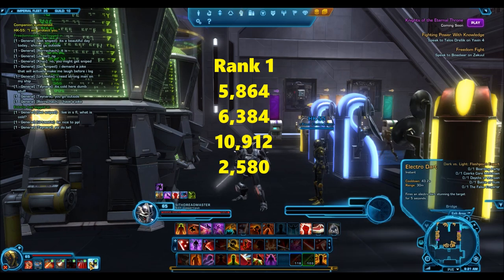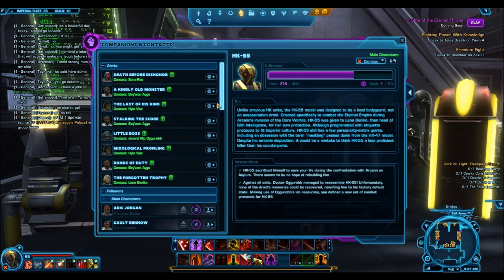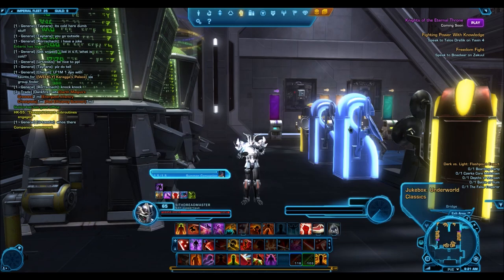As I mentioned, these are all standardized abilities. So all companions, regardless of whether they're force users or whether they are ranged, will have the same damaging abilities. Each one will have an AoE ability and so on.